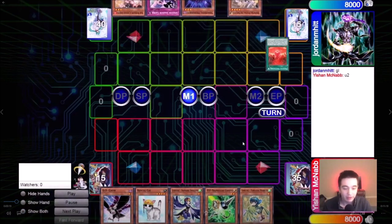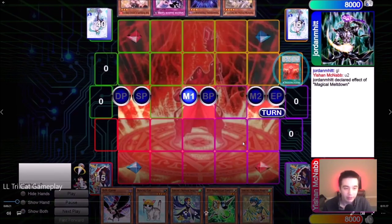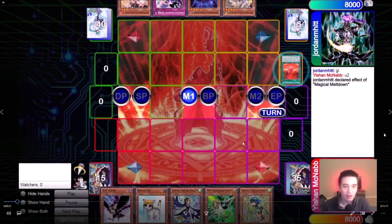Let's pause here for a second and take a look at the starting hands. My opponent's got an Ash, a Sinister Shadow Game, a Shadow Hedgehog, and an Ecclesia with a Meltdown. And I've got DD Crow, Rescue Cat, Sapphire Swallow, Gamma, Warbler. So we both have pretty good hands — it's going to be a good game.